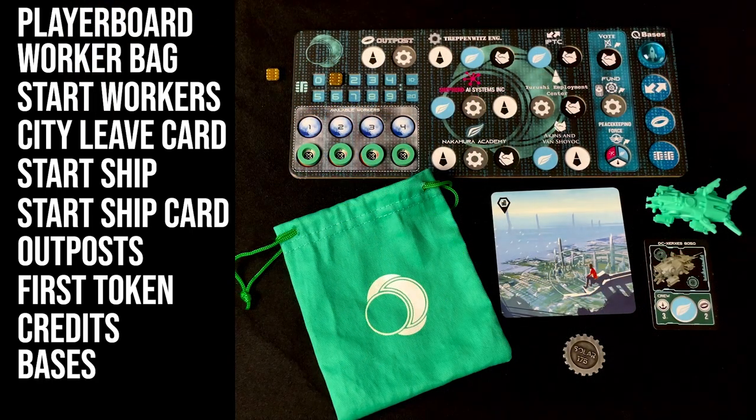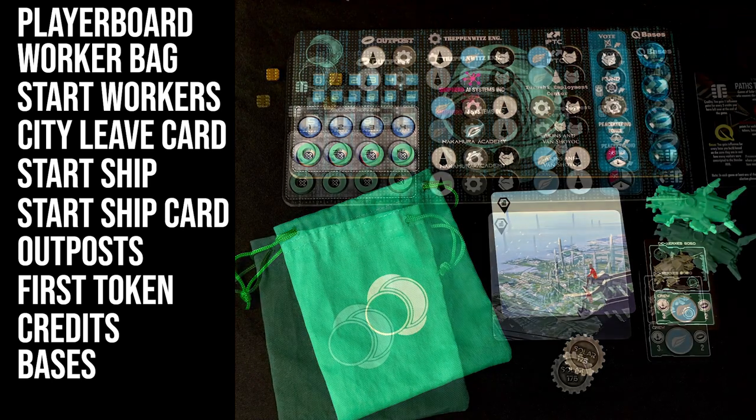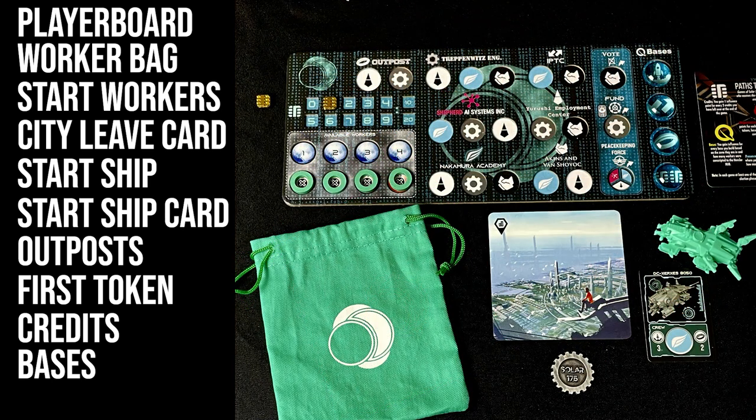Then take four bases in your colour and place them into the relevant spaces on your player board. Also, as this is your first game, make sure to give each player a reference card.